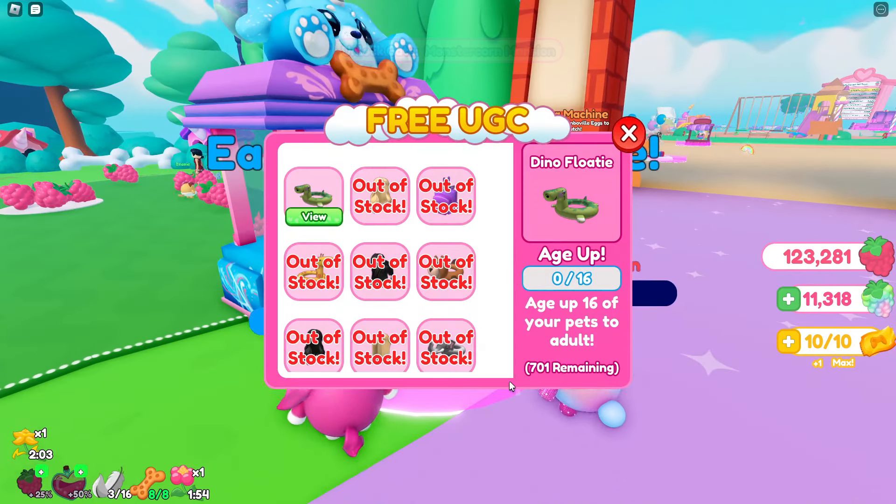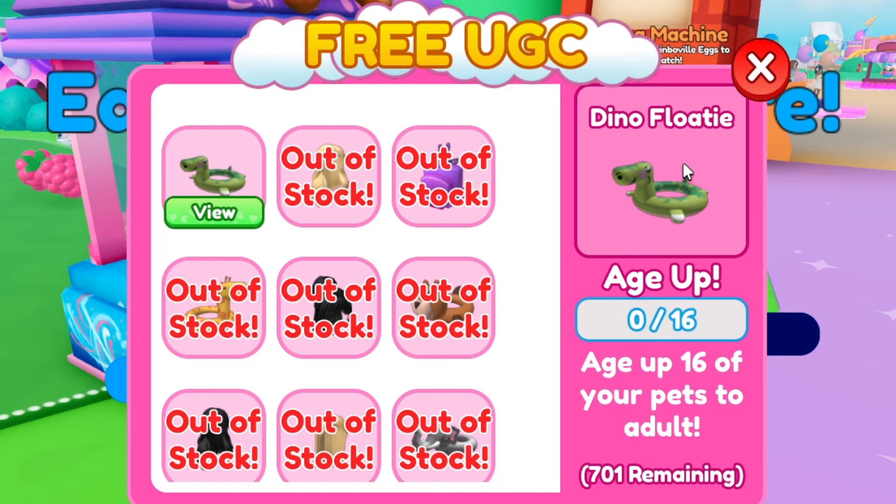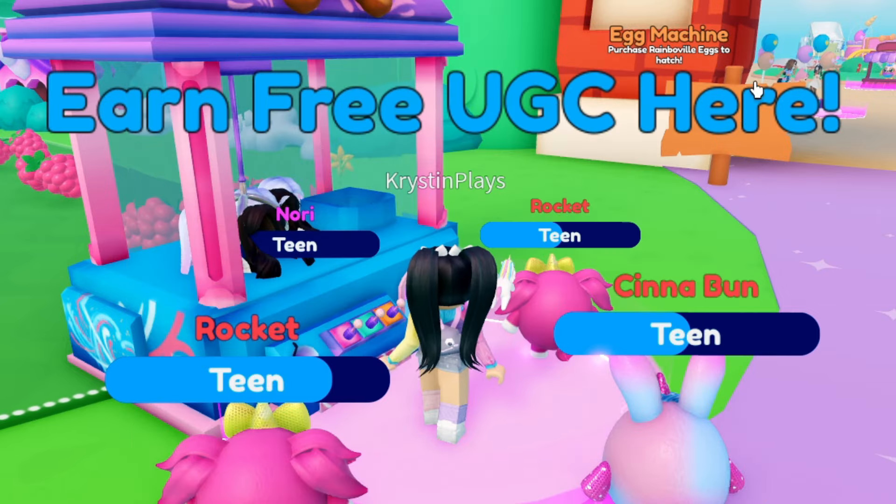Once you join the game, head over to the free UGC area. Here you'll see the dino floaty, and we're going to need to age up 16 of our pets into an adult. You can see there's currently over 700 still remaining.